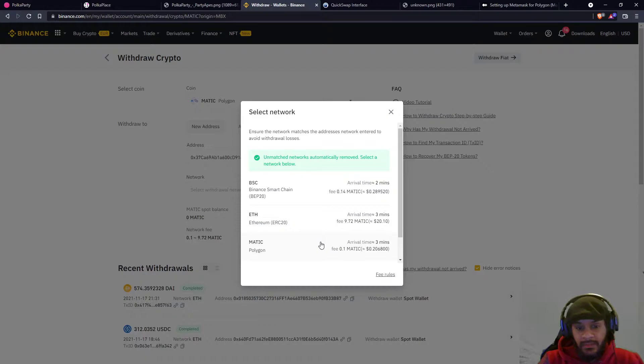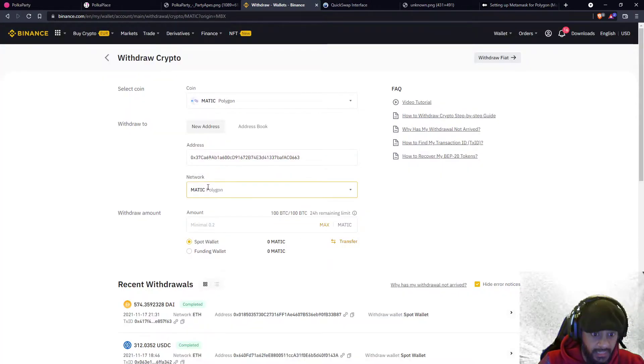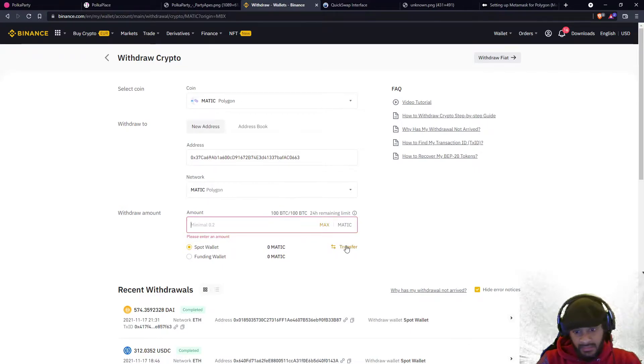The MATIC that is in Binance right now needs to be transferred on the Polygon network in order to get it on the Polygon network in your MetaMask. So you click on this — it's got to be the Polygon network. Please don't make this mistake; otherwise your crypto funds will be on the Ethereum network and you'll pay a lot of gas fees to get it out. Don't make this mistake.